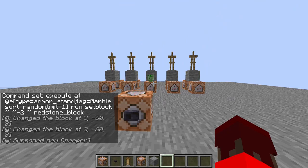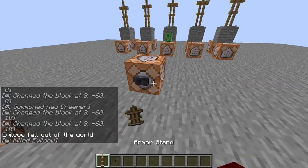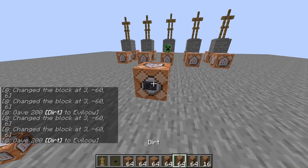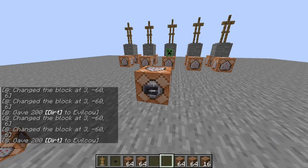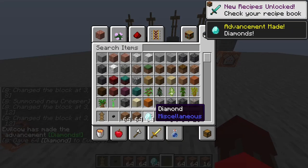Let's test it out. It spawns a creeper — kills me. This is all a chance. Let's see if we can get the diamonds. Got the dirt. Got more dirt. Summon a creeper. And there we go, got the diamonds.